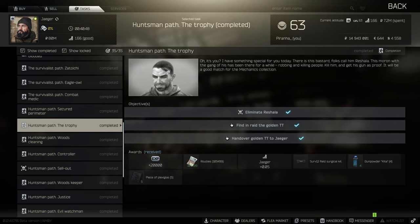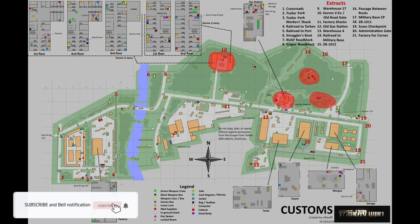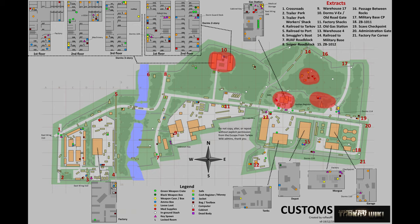Rochella only spawns in Customs. On Customs there are four spawns for Rochella. Bear in mind that he can also spawn up to five guards with him, and he also makes normal AI scavs - not player scavs - surround him as well as his guards.